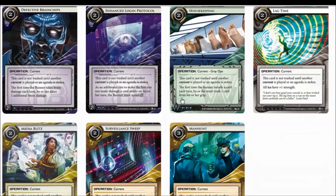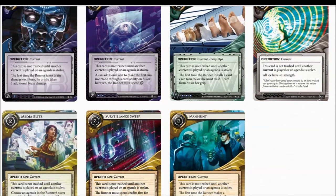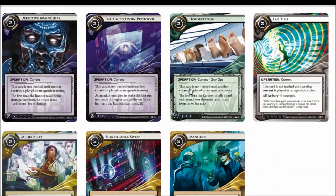So let's go through the currents one by one. There's no need to talk about Defective Rain Chips or Manhunt because they are both pretty bad with this ID. Manhunt is not good because it's a base trace of 2 — you only really want to play it in Making News. Housekeeping is pretty decent, but it has to be a very powerful current if you want to include it because of the 2 play cost.